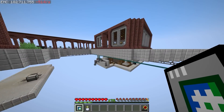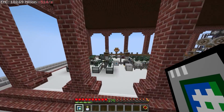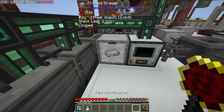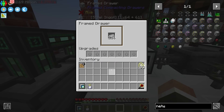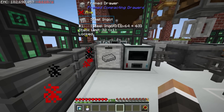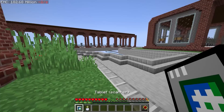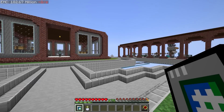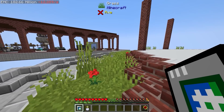I've also gone ahead and extended out the XNet system. I've added a new cable that goes all the way along and connects up to this drawer right here that is making steel. I'm also going to take the storage downgrade out of here now to allow 2,048 steel to back up in this drawer, because there are so many recipes that need a lot of steel — having a large amount ready is going to make our lives a whole lot easier.